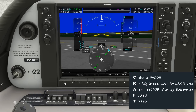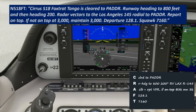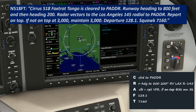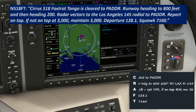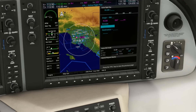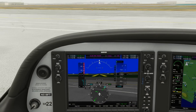So let's read that back. 518 Foxtrot Tango is cleared to Patter, runway heading to 800 feet and then heading 2-0-0, radar vectors to the Los Angeles 1-4-5 radial to Patter. Report on top. If not on top at 3,000, maintain 3,000. Departure 128.1, squawk 7160. We can set this up however we want in our unit — we're going to program Patter to our GPS and then bring up the Los Angeles VOR on Nav 1 and twist the assigned 1-4-5 radial into the course. We'll navigate off the green needles of the VOR.